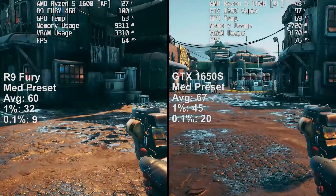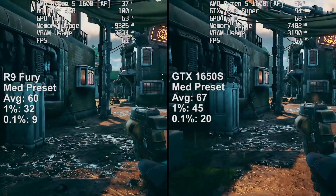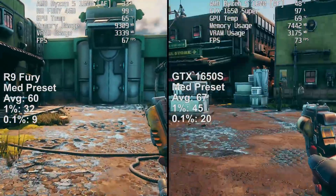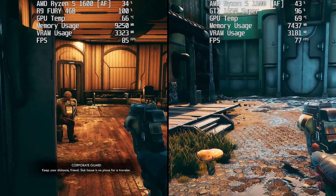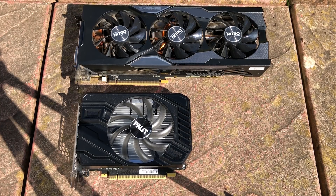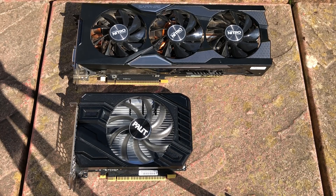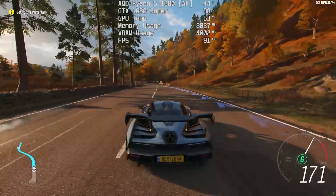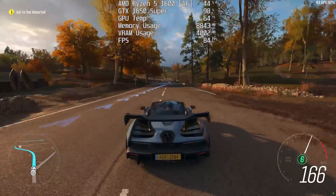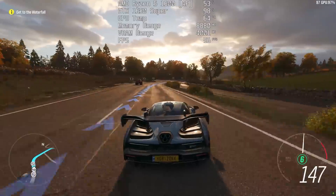Both cards are great, and it goes to show that if you bought a Radeon R9 Fury in 2015 your investment was a good one — it can still keep up or even do better depending on the game. You could probably get more for it on the used market than you would for a 1650 Super, which can be harder to find and therefore higher in price. These weren't the most scientifically accurate tests, but in a lot of cases you'll see very close results. If your games favour AMD or Nvidia specifically, results may differ, but the 1650S certainly sounds like the more sensible new buy.